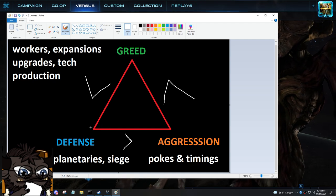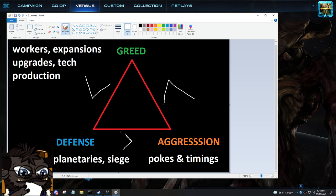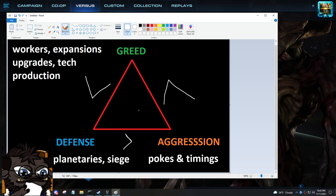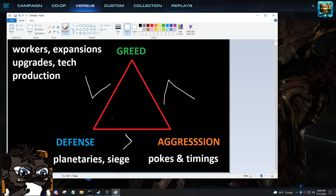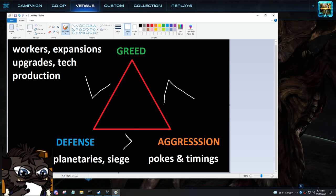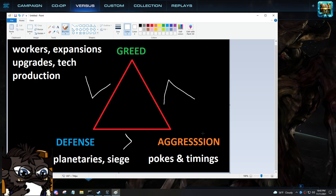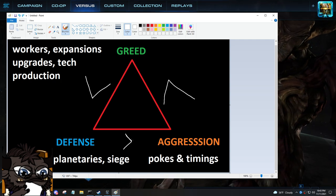Let's say I queue into someone and I see their name at the loading screen and I say, dear god, this is the cheesiest player that ever lived. How would I adjust? I'm probably up in the greedy area, so if they're the cheesiest player and they're over in the aggressive corner, I could open pool first, go gas-pool-hatch instead of hatch first, drone scout around my natural for cannon rushes, and invest a little more in defense. Because I know their goal is to play an aggressive timing, and if I can survive their early game by moving more into the defensive category, I'll be greater than their aggression.